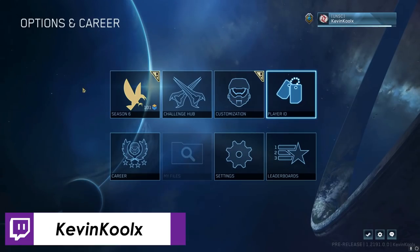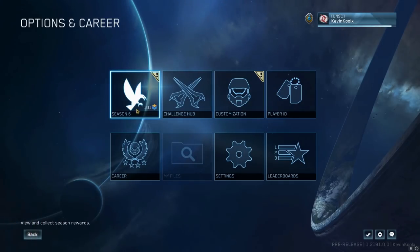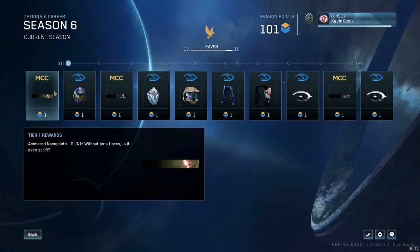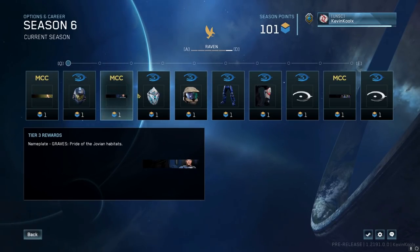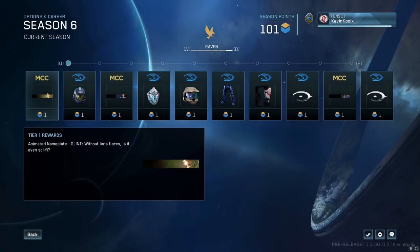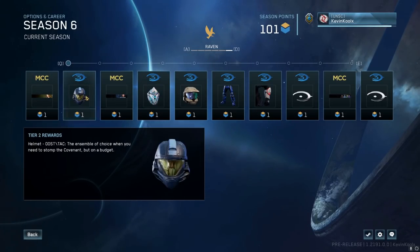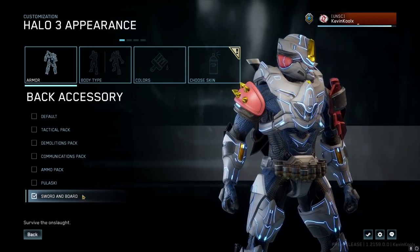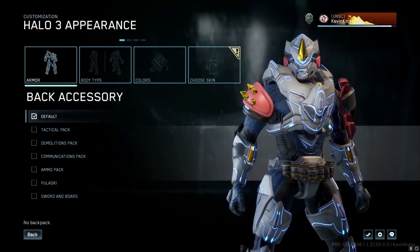We have a 100-tier season pass just like last season, so you've got to make sure you earn your points as quickly as possible. We have brand new customization, as well as the Fireteam Raven armor set, along with new skins and new armor. There are also new options for customization, like backpacks for Halo 3, which is a really cool addition.